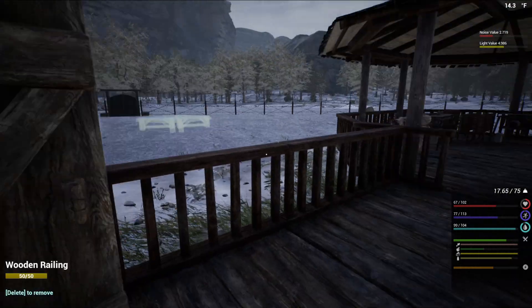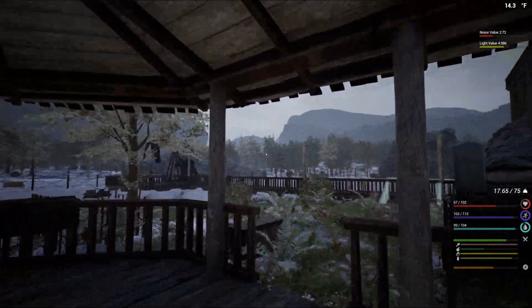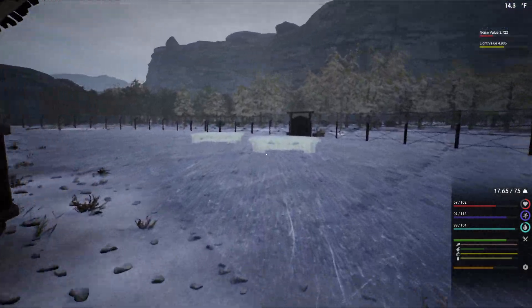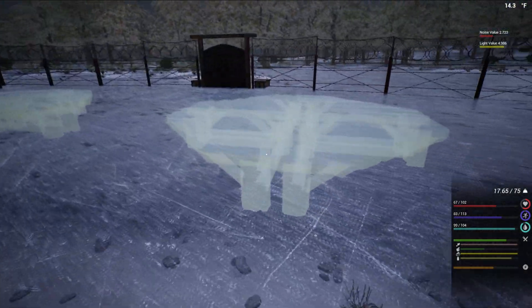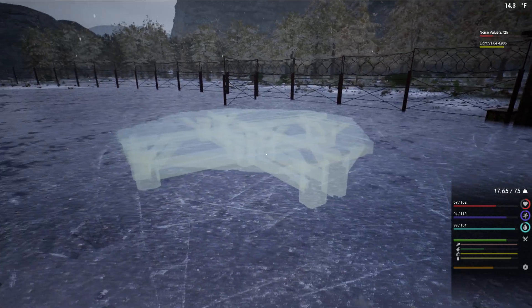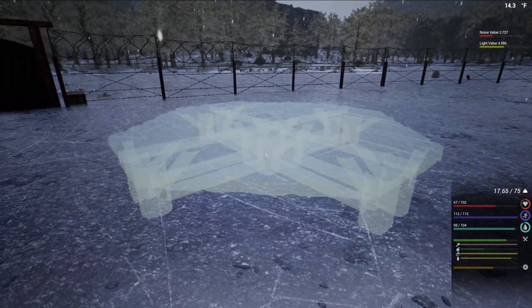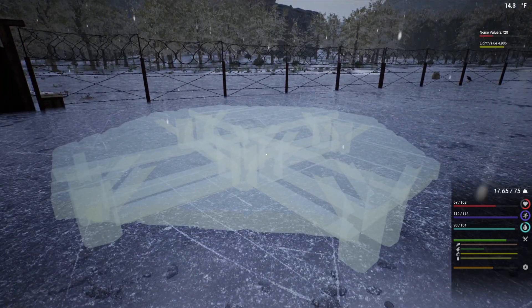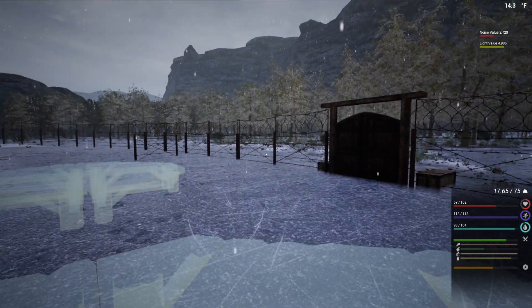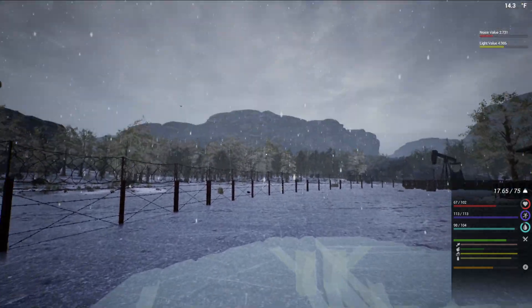I don't know if I'll be able to show that. I also completed my little ceiling here. Over here we have the ground foundation set up for what I have planned. With the introduction of ladders - as I said, I experimented - you cannot place them on the corner piece here, they have to be placed on a flat solid wall.